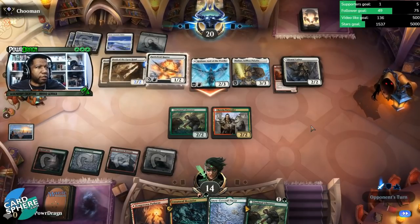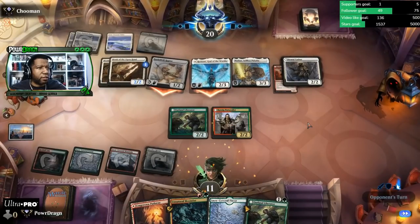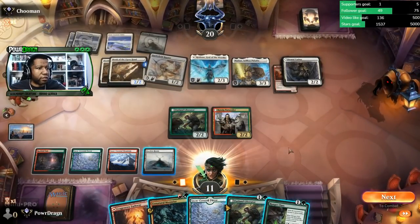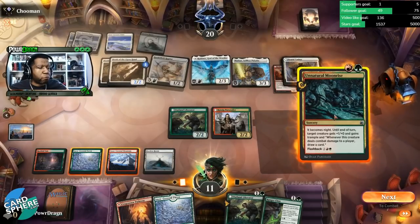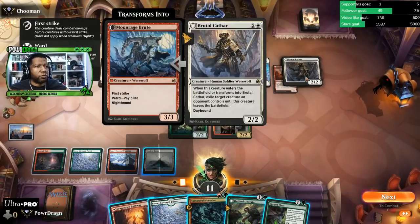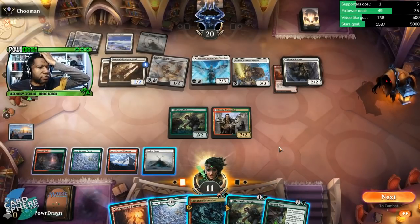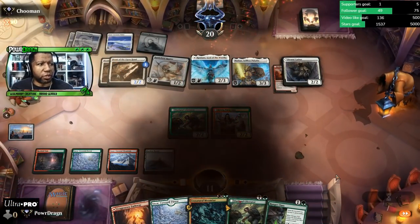Opponent just attacked with everything. Not even attacking with Nadar — oh, you're sparing us. It's like you're just toying with our emotions. This sucks too — if we turn that to night, they get a first striker. Yeah, we just drew too many non-cards, unfortunately.